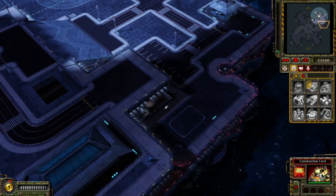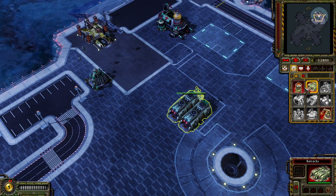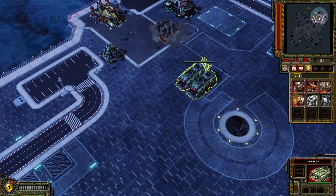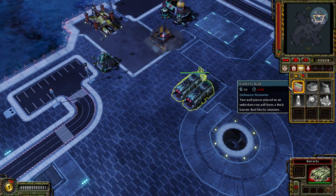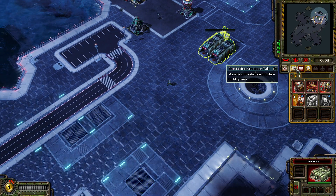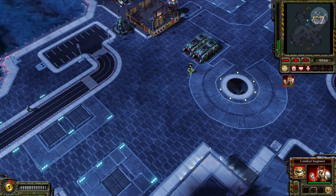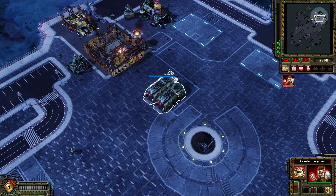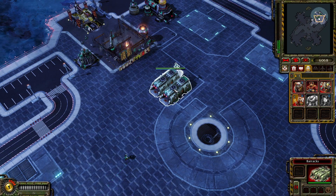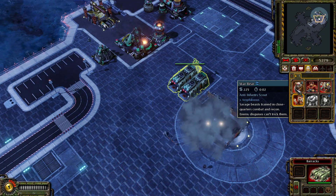You can see there are quite a few resources around here. New construction options, training building — right, low power, that's not good. Let me get an engineer out. A few engineers, hopefully take some stuff. Construction complete, new construction options — let's get a few bears up.